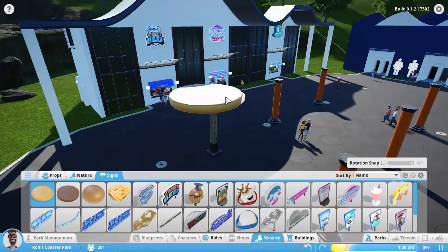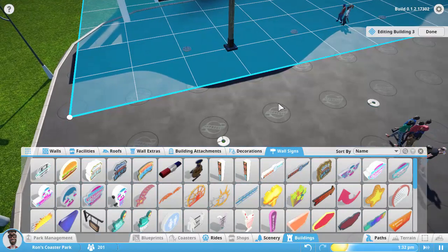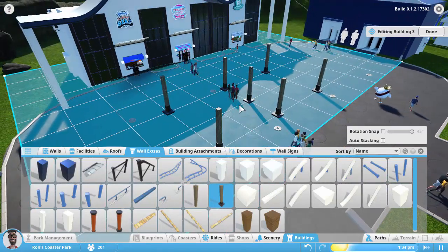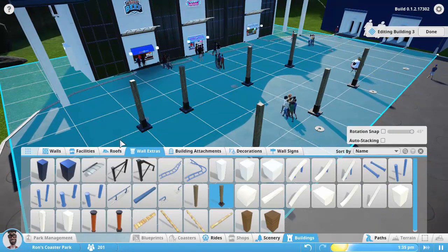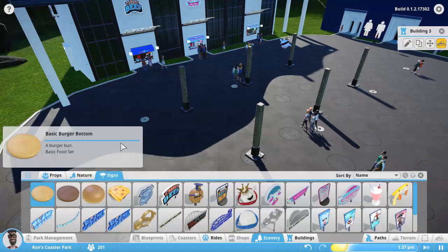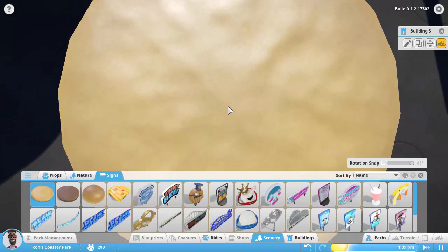Let's go back into edit mode on this building and get rid of those pieces and put these posts back in. Now, once this game is full release, you should be able to mod in your own 3D items. Maybe we'll do that later, but right now we've got to make do with what we have. We'll exit building mode, get back into scenery, and put our basic bun bottoms.